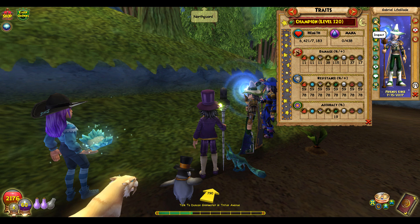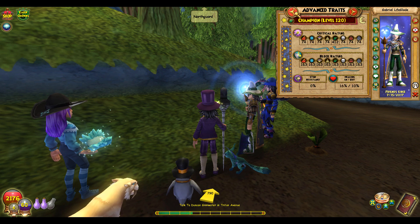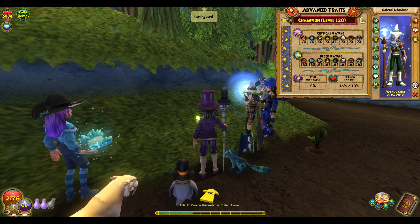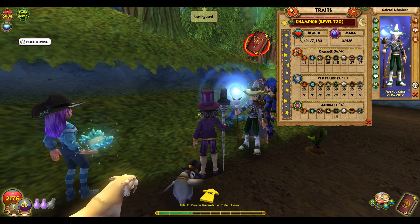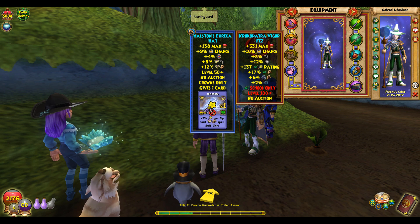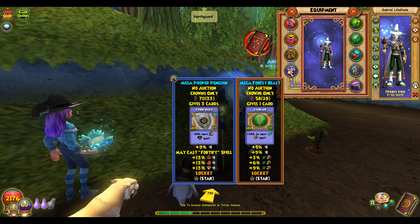We're going to show you guys his PvP stats: he gets 115 damage, 30 pierce, critical is 413, and his block is 163. He's got about 60 resist, 115 damage, and 20 accuracy. He rocks the Kakopatra Vigor Fez, the Bone Smasher Robe, the Ancient Brazarian Boots, and a triple life damage double resist pet.